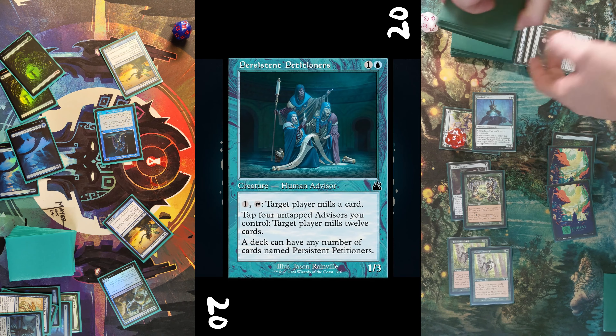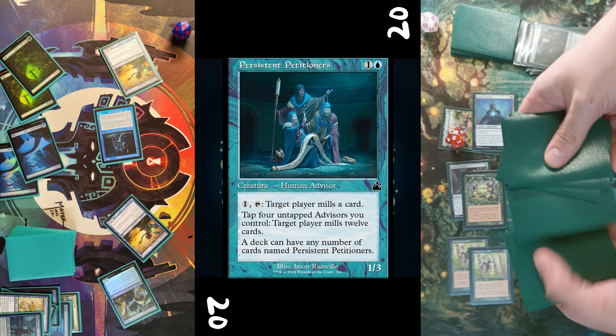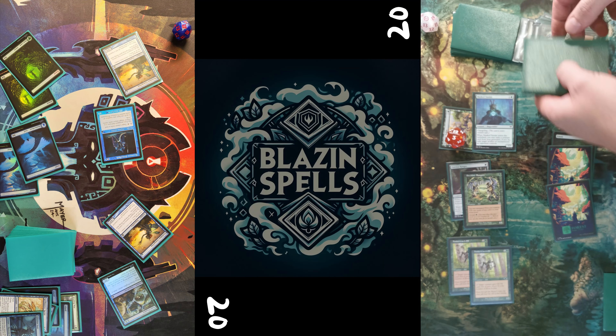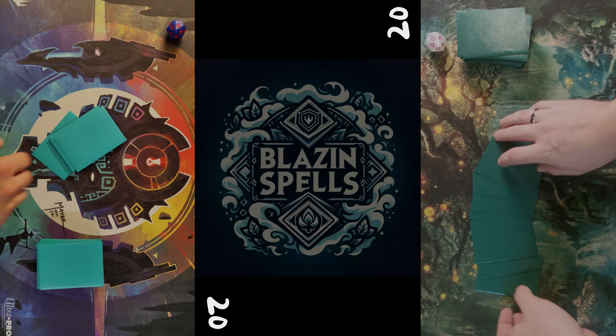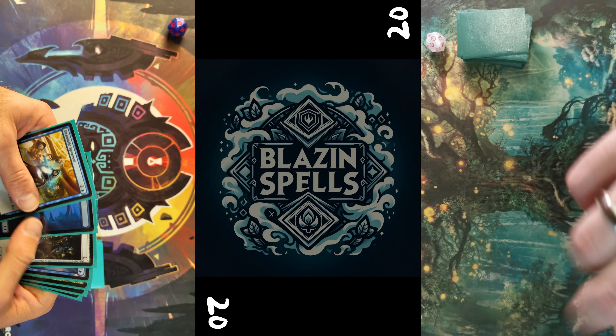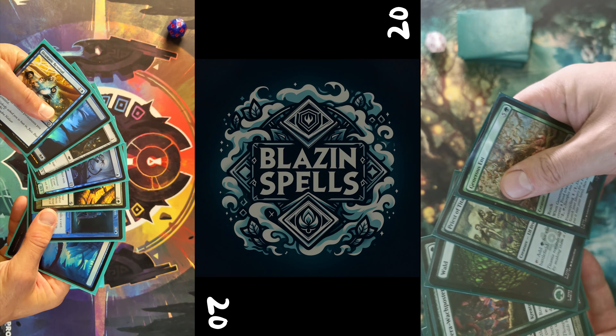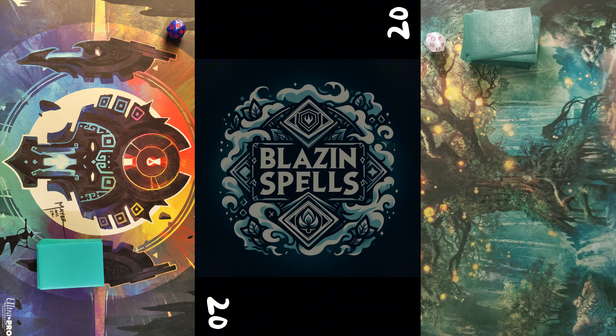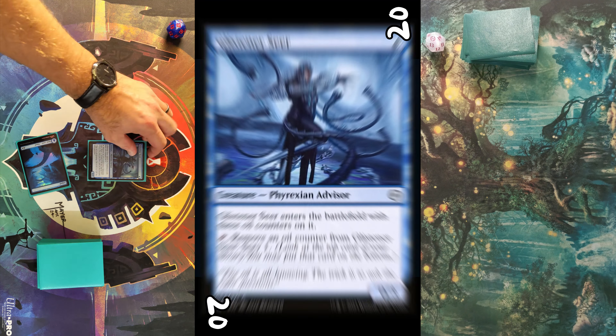It's a total load of damage, I haven't counted it through. Petty as I am, I'm scrying and then making my opponent mill 12 cards — and then it's GGs. He passes turn, I untap, and next game, let's go.